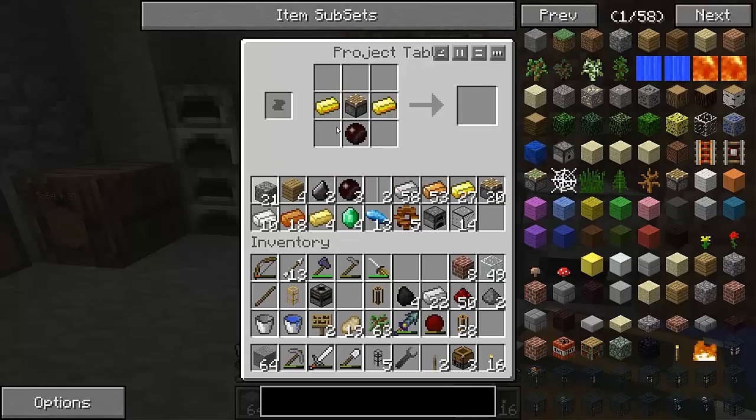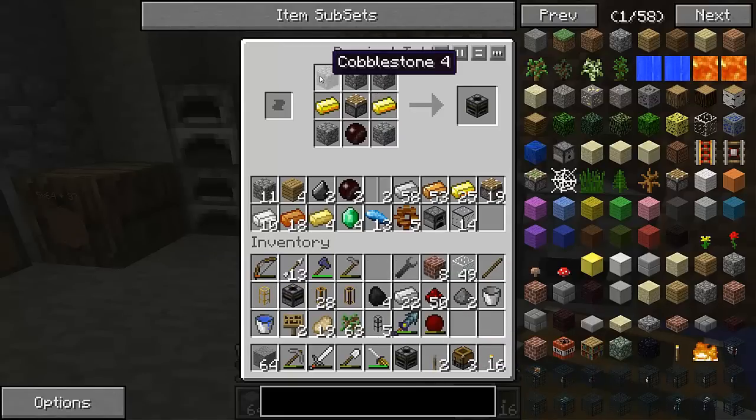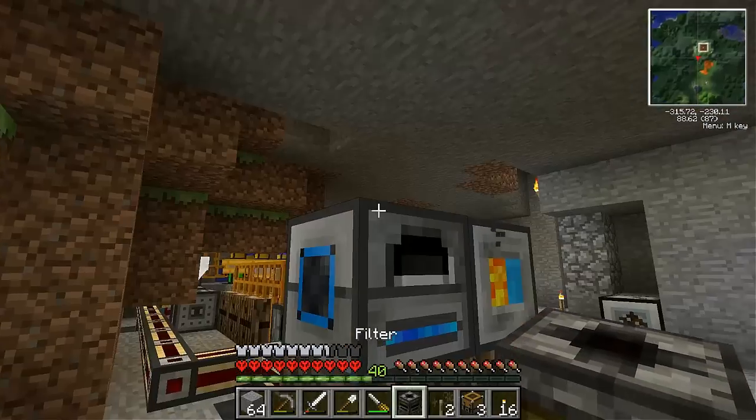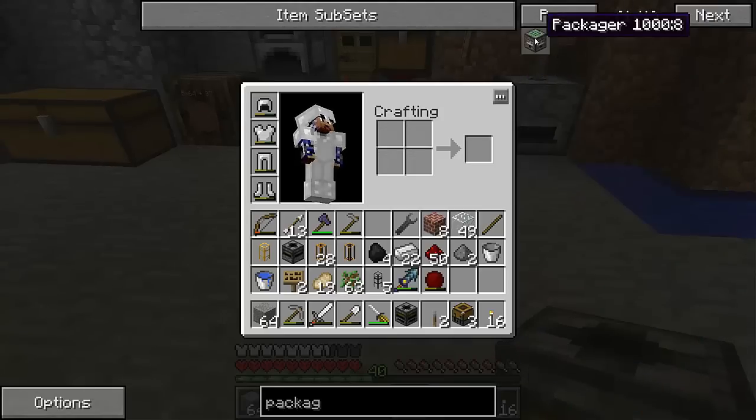So if we make a filter, this should be a bit more easy to understand. So if we get our filter out, we can get it. Filter — good. We got our relay. We got a bit of extra cobblestone because whatever. And we are going to want to relay. Now what we're going to want to also make is a packager.